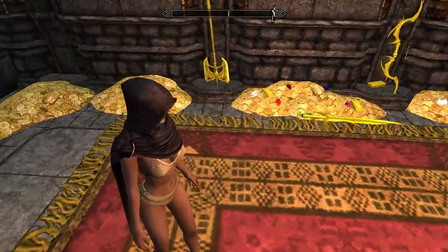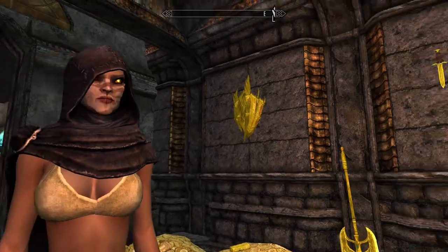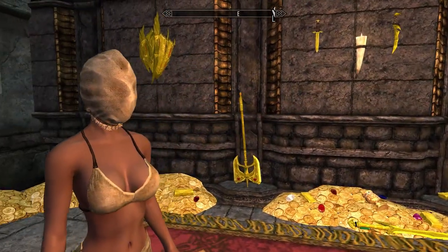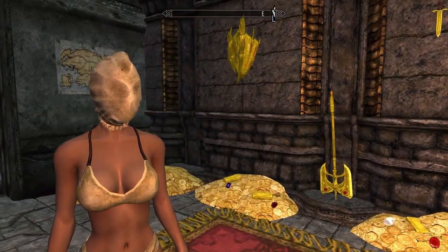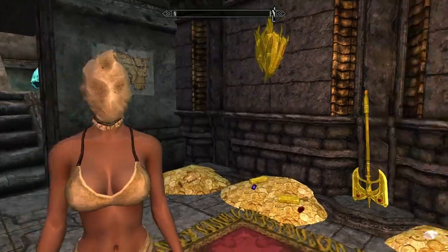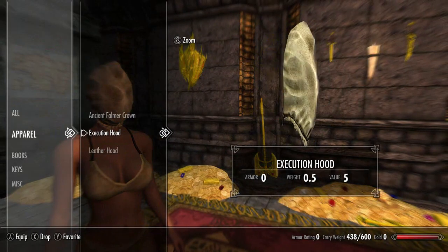Next up for Skyrim's unobtainable standalone clothing headpieces we have the black mage's hood, usually found on skeletal mages. Then we have the execution hood — the white version. Although this looks like a scene out of Pulp Fiction, it is the white execution hood. The black version can be found in game, but the white version is not found nor seen in game. In the inventory it just looks like a white sack.